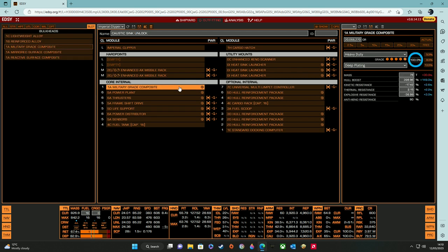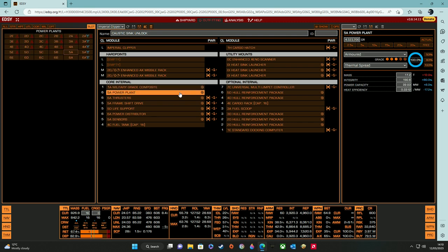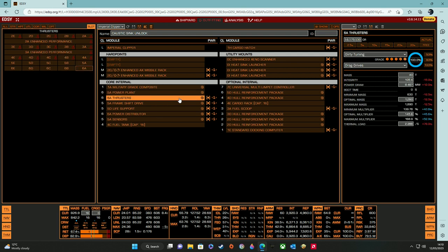For the armor, I have fitted military-grade composite, engineered to grade 5 with deep plating. The ship will be under constant caustic attack, so high armor points is a must. The 5A power plant provides more than enough power and is engineered with grade 3 armored and thermal spread for integrity and cooling. 6A thrusters engineered with grade 5 dirty drive and drag drives provide the speed we need to evade all the interdictions that we are going to experience.